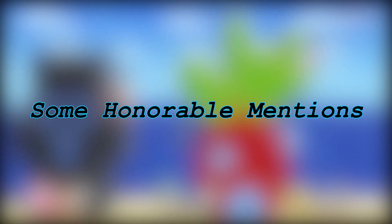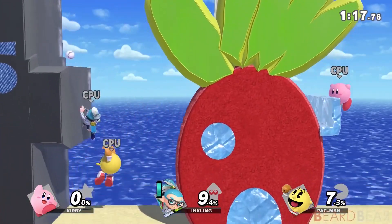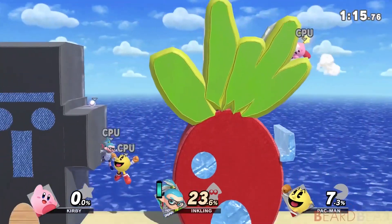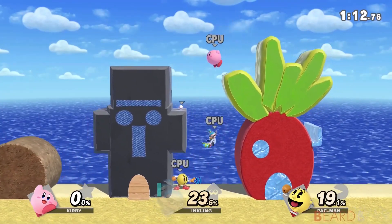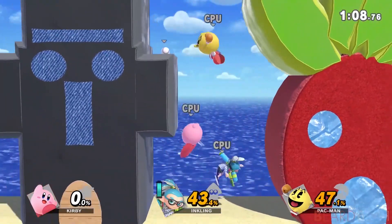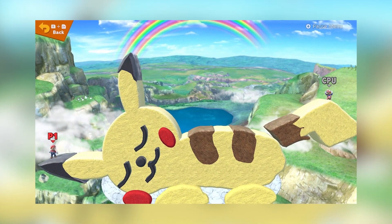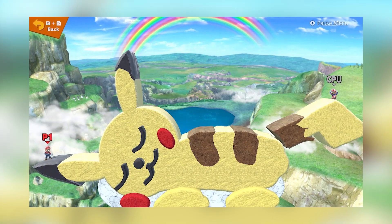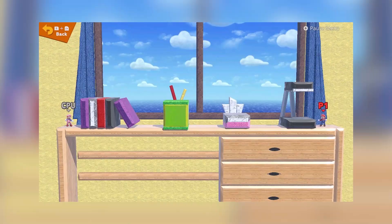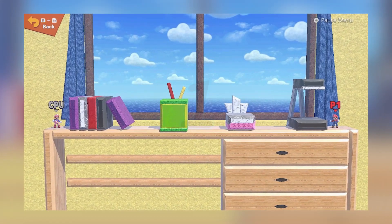Some Honorable Mentions: these three levels, though highly creative and memorable, didn't make the top spot. But nonetheless, they deserve recognition. You can fight it out across a sleeping Pikachu, battle it out in Bikini Bottom, or even fight it out on the N64 desk. Each of these involves many details, unique features, and some great memories for some of us. This next level, though, takes the cake.